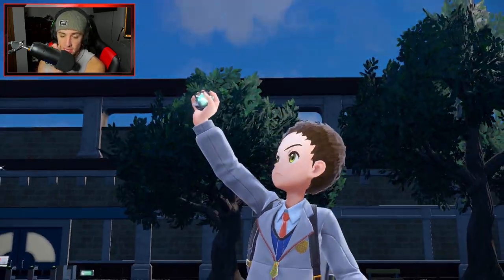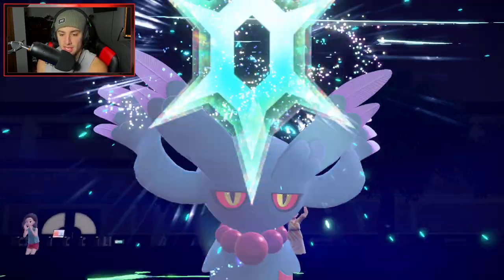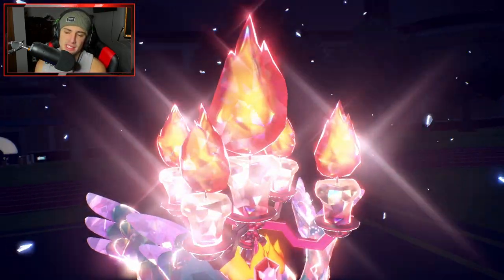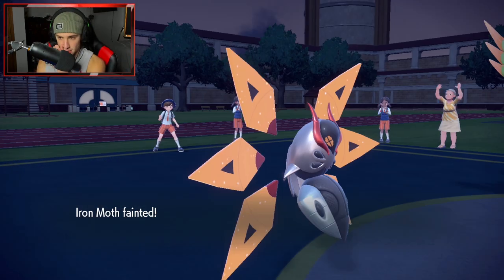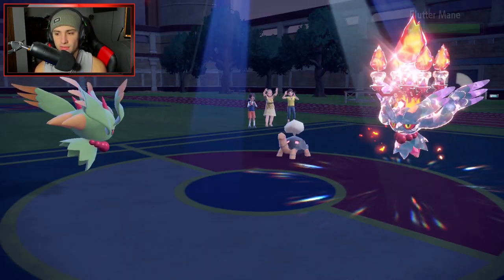They end up Terastallizing — the Torkoal or the Fluttermane? It's going to be Fluttermane, going straight into Fire type. We might still be able to KO it though. It outspeeds and just straight up KOs my Iron Moth. Iron Moth drops out here. Fluttermane has Choice Specs, so this Gleam should do a decent amount of damage onto their Fluttermane — but it's not very effective against a Fire Tera, which kind of sucks.